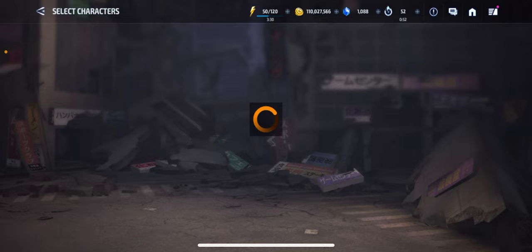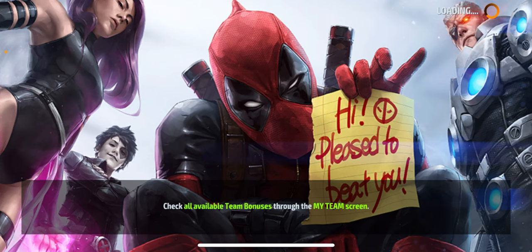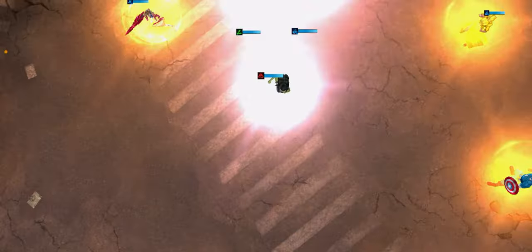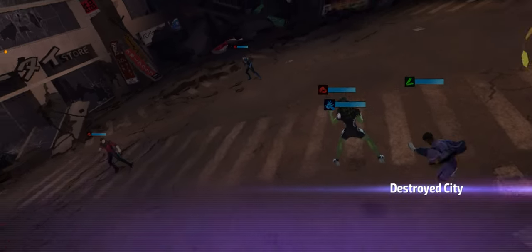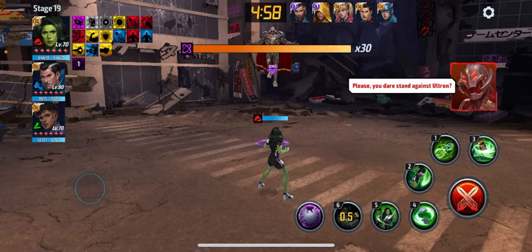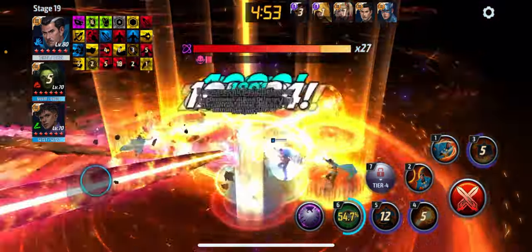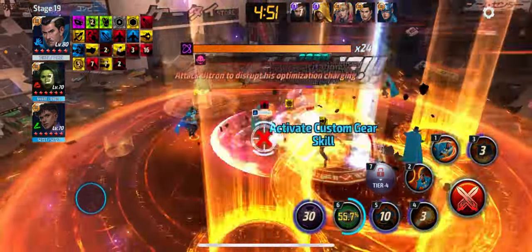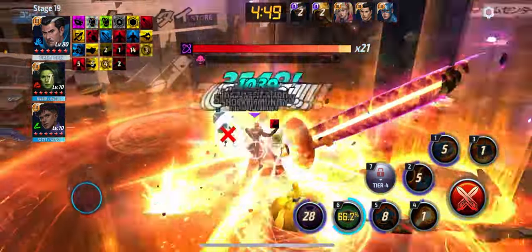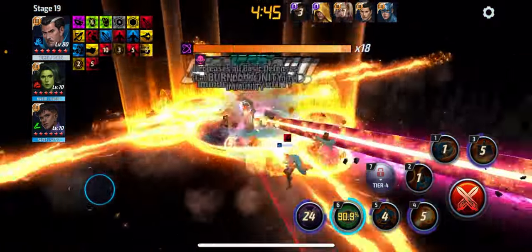Next up, we're going to stage 19 of Infinity Ultron with the Human Requirement. Of course, we're running the same exact team we've been running since the level 70 video, which is She-Hulk Lead and Shuri's support. Let's see if we can get this done. Ultron was a pain in our butt at level 70, so let's see if Doctor Strange can get his comeback. Ten bars there to start it off — I love to see that.